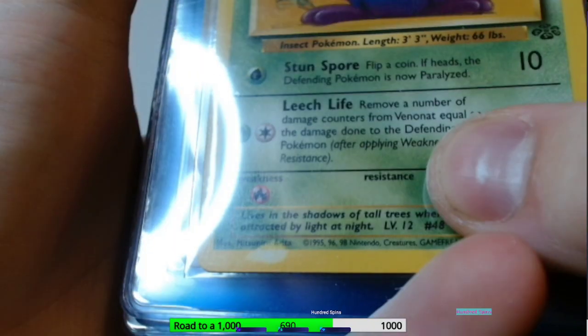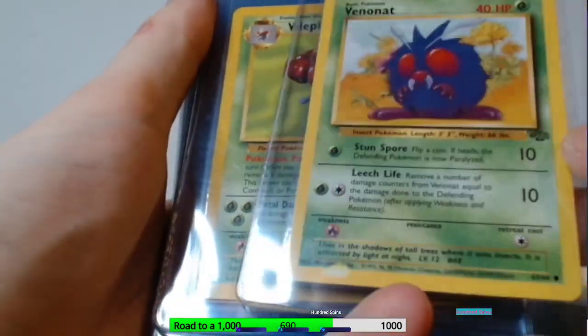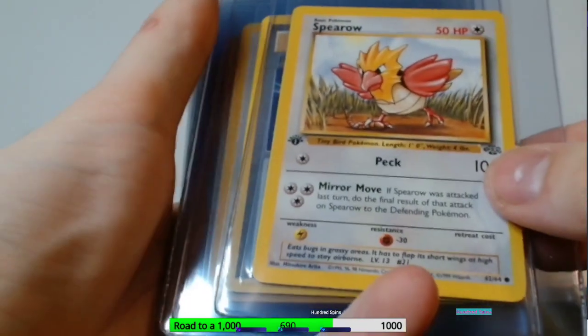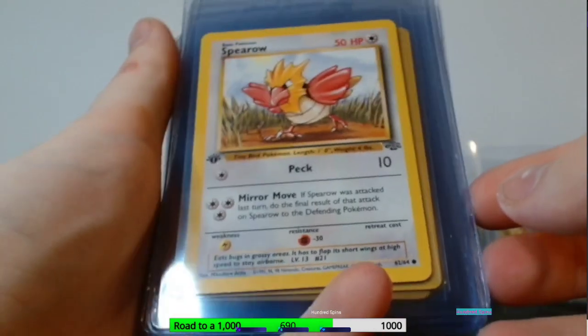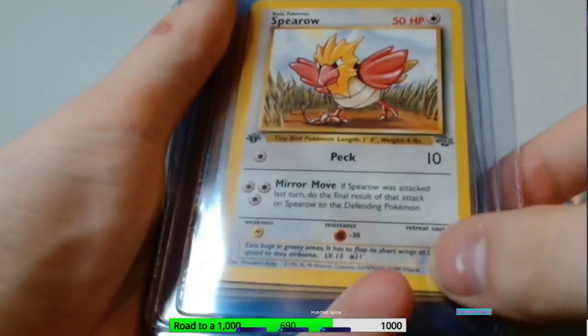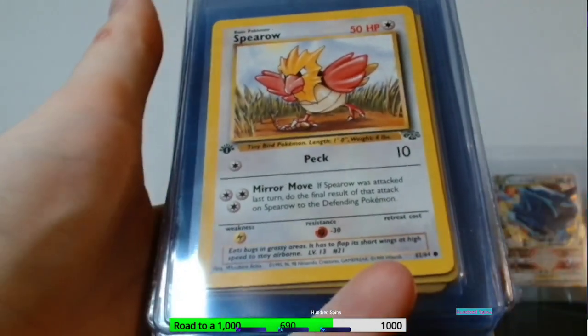Next up we've got Jungle. Some of these came from the same sellers, some didn't. We have a Venonat right here, and as you can tell it has a bleach spot on it — the listing just showed a regular card but this is what I received. Not gonna complain though, it's kind of cool. Wild growth card here too. Like I mentioned with Fossil, some of these will be first edition and some won't — I'm just trying to get the card first, regardless of edition.